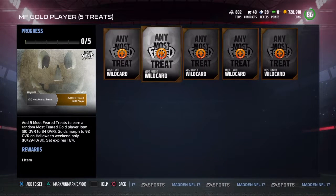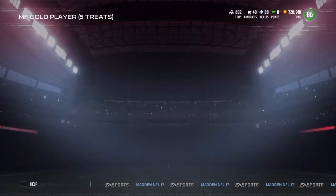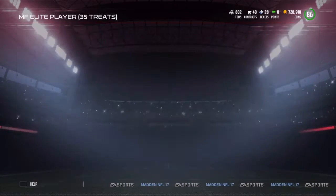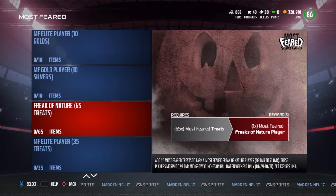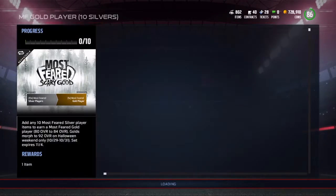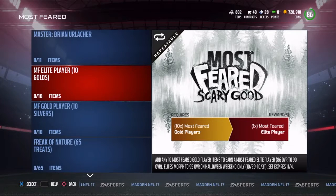You've got to put in 5 treats of anything, I think. Yeah, I've got 2 challenge treats — that's pretty cool. For the elite, you have to have 35 treats to get a Most Feared elite, which doesn't seem like too much. That should be pretty easy; from all the solos you probably get at least one. The 65 treats for a Freaks of Nature is an 89 going to a 91, so that'll be a pretty good thing. Also, you can put 10 silvers in to get a gold, and 10 golds for a Most Feared elite, kind of like the BCA.